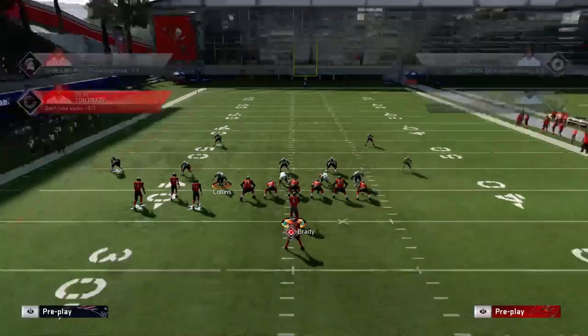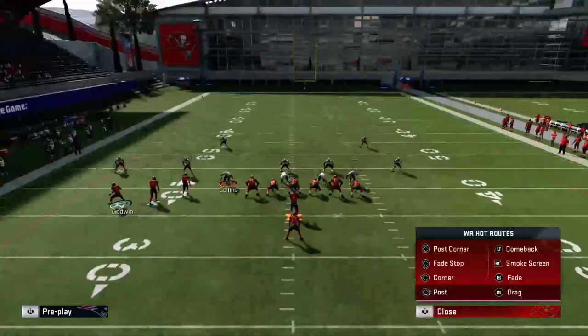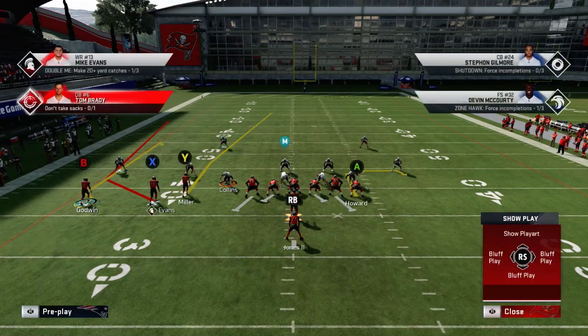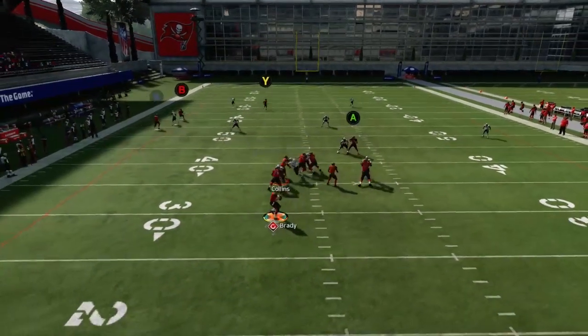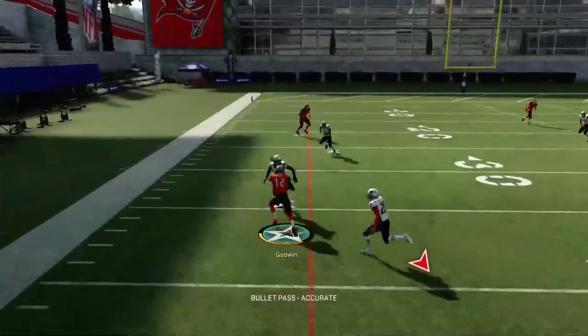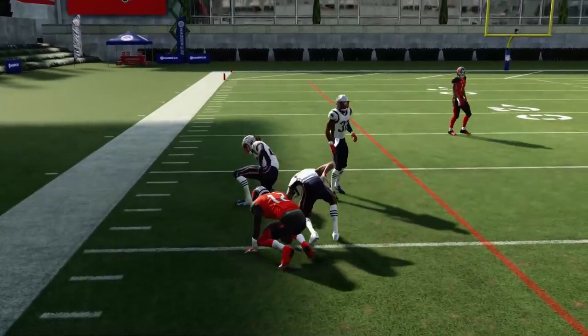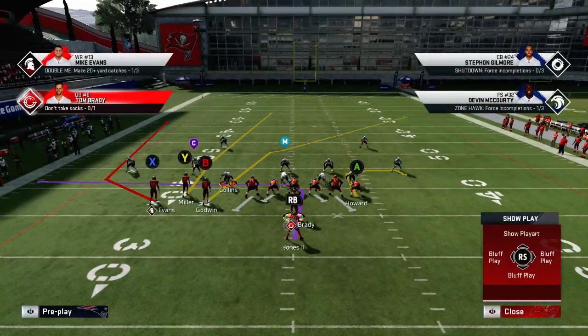If you have an outside apprentice, you could put Godwin on a fade stop, smart route him, and do the same thing. The fade stop is a little quicker than a comeback — you throw the ball, catch it, and get yards. We're getting all the way to the 35 starting from the 40 yard line, so that's a 25-yard gain, very simply done. Those are two easy ways to execute that.